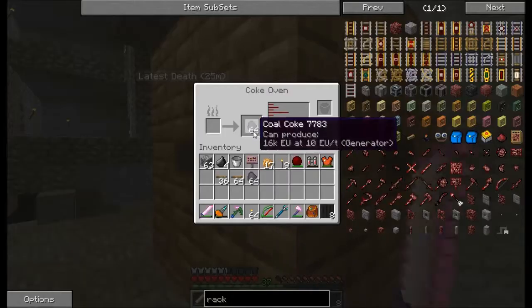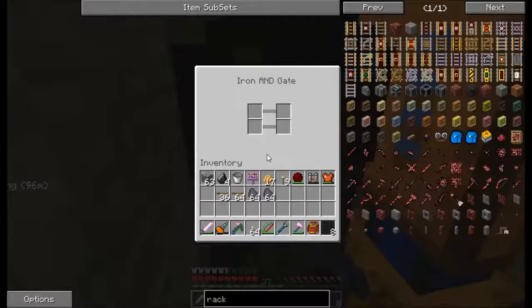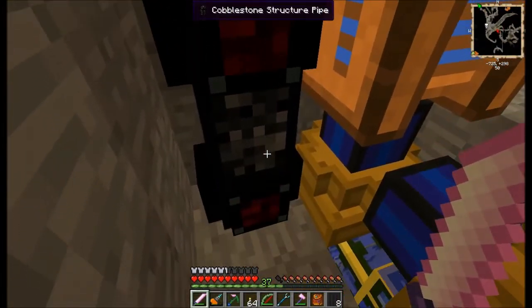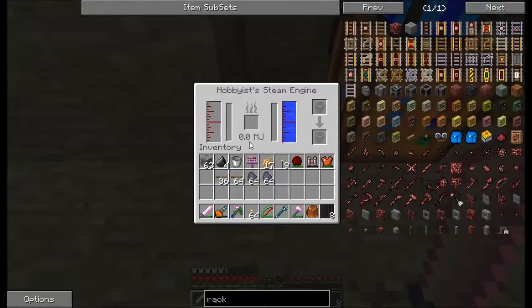Looks like we're done here. To power this, because it's a bit away from the rest of my base, I hooked up a steam engine and some structure pipes with some gates on them. This gate is asking if this has work. If it does, it sends a red pipe signal, then this emits a redstone signal. These steam engines are pretty cool — you provide them with fuel, you provide them with water, they have to heat up past 100 degrees C, and then they start up.